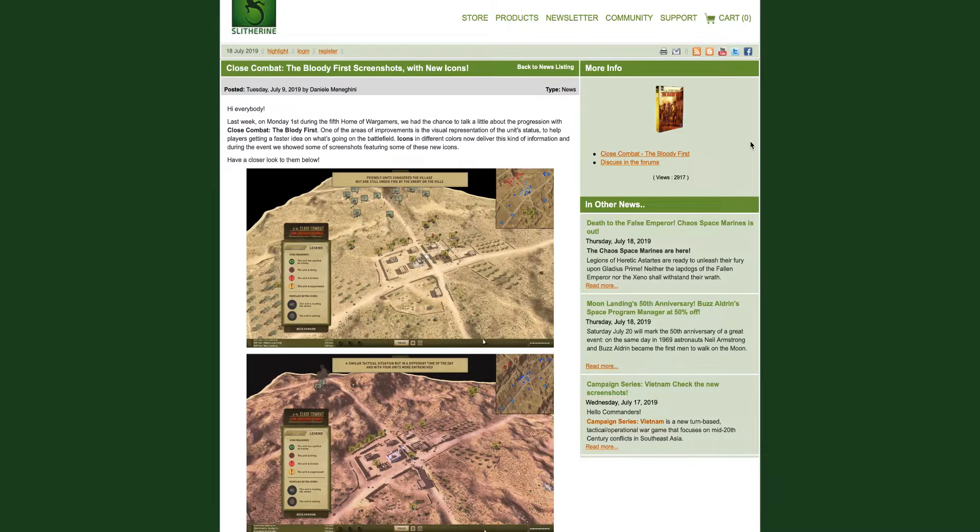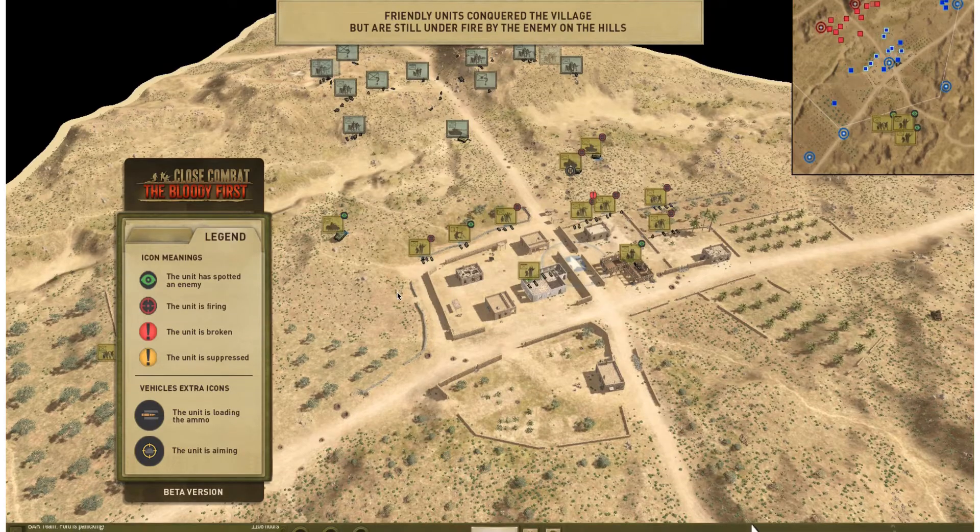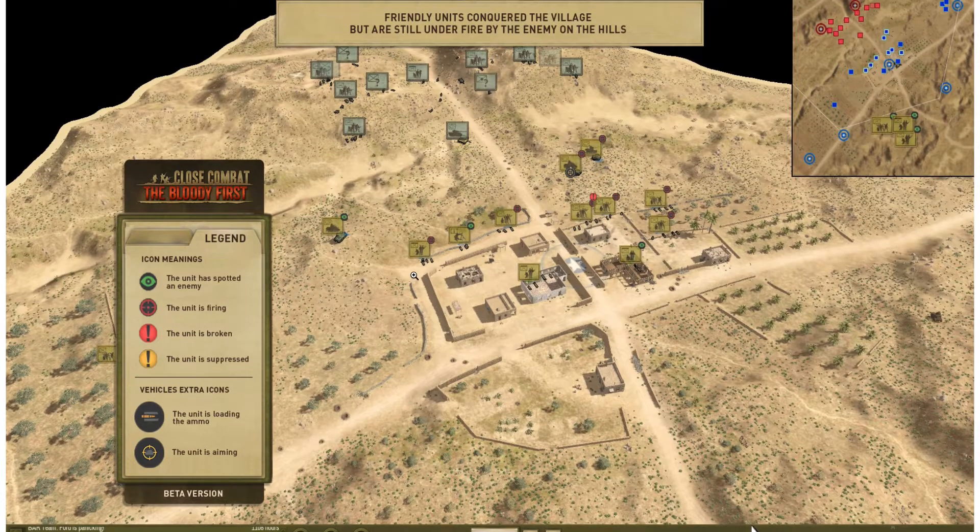One of the areas of improvement is the visual representation of the unit status, to help players get a faster idea of what's going on in the battlefield. Icons in different colors now deliver this kind of information, and during the event they showed some of these new icons.